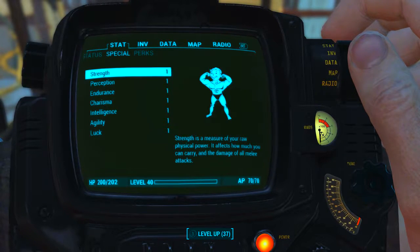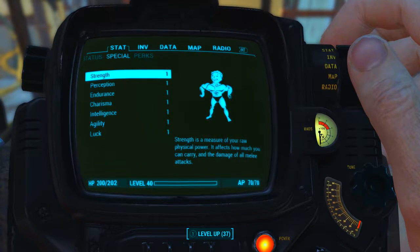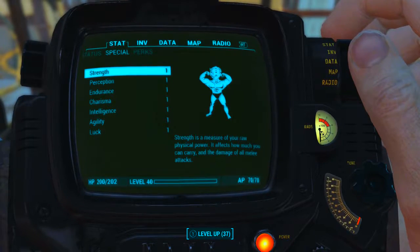Before looking at the weapon's base stats I have reduced all of my character's SPECIAL attribute stats to 1. I also have no bobblehead perk or magazine effects applied to my character. What this means is we will be seeing the absolute minimum base stats of Sergeant Ash.